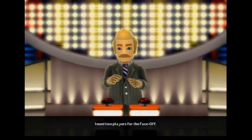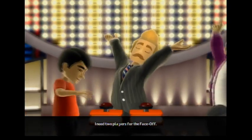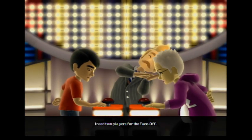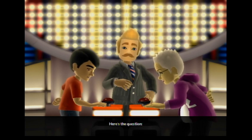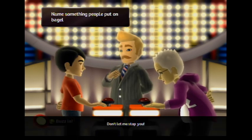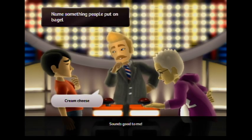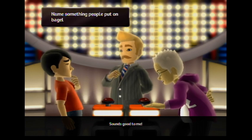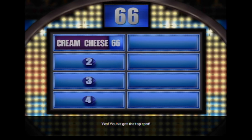I need two players for the face-off. There are four answers on the board. The best answer gives you control of the board. Buzz in to answer. Here's the question: name something people put on bagels. I would say cream cheese. Let's go to the board. Number one answer: cream cheese. Yes, you've got the top spot.